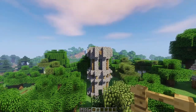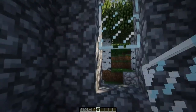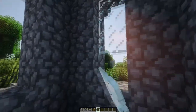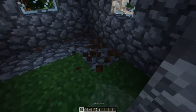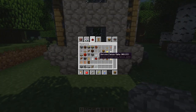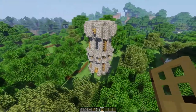Now put some glass panes into the windows. Also here we are going to have some ladders going up so the corner there should be cut off. We will also have a cobblestone floor for the first floor, and we will also have a basement so leave that spot open. Then put a door at the front like this. Now the build should look like this and we will begin to fill out the inside of the house very soon.